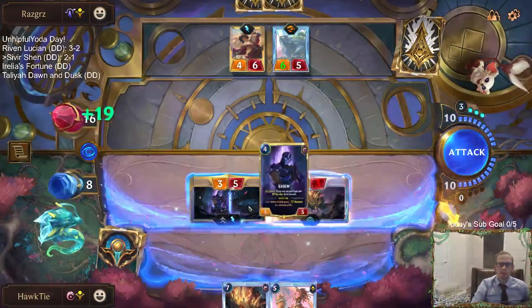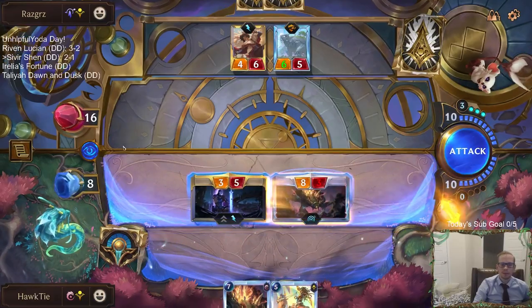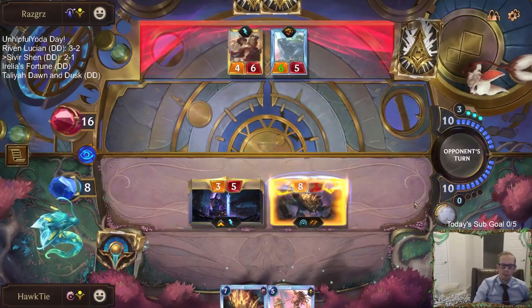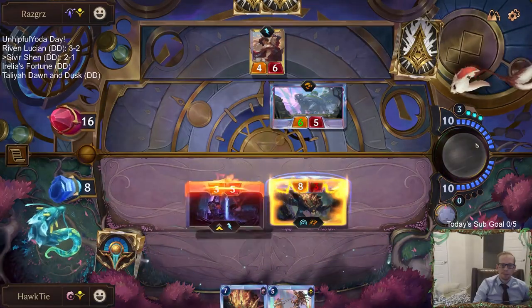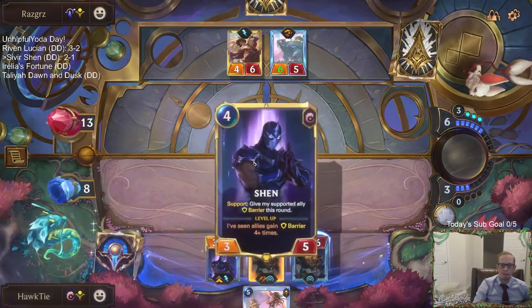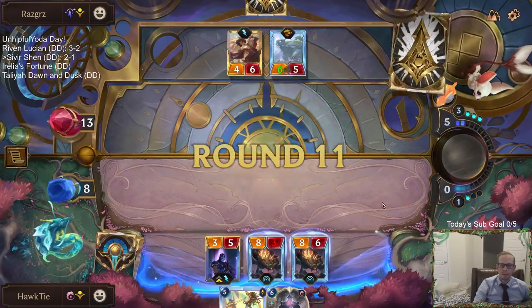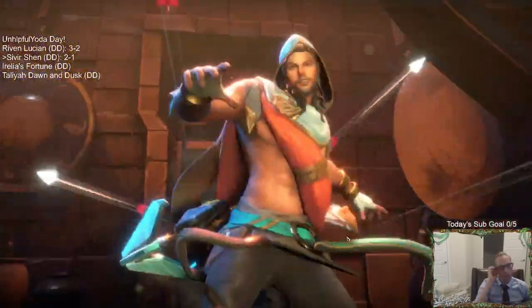But then again, they get to block Shen. If I make this attack... okay, so they don't kill Shen. Ruin Runners! We just have to hopefully not die this round. There's only one card over there.